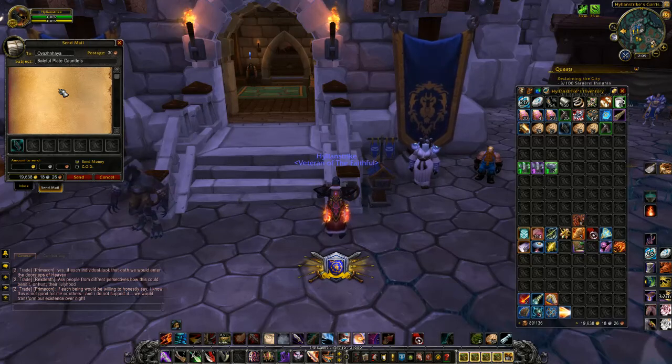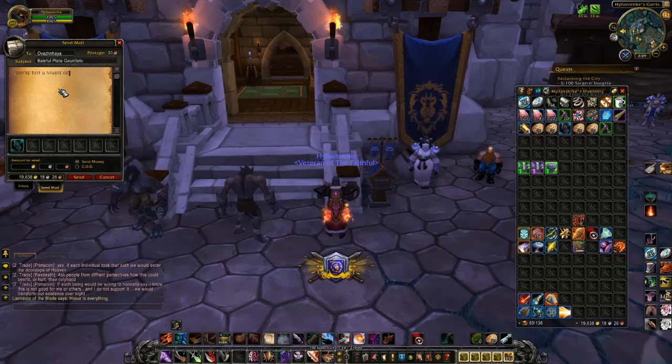And you can write yourself a little note — you know, be like, 'Hey, have a good day, buddy,' or 'Things aren't terrible.' You can send the mail to your death knight.